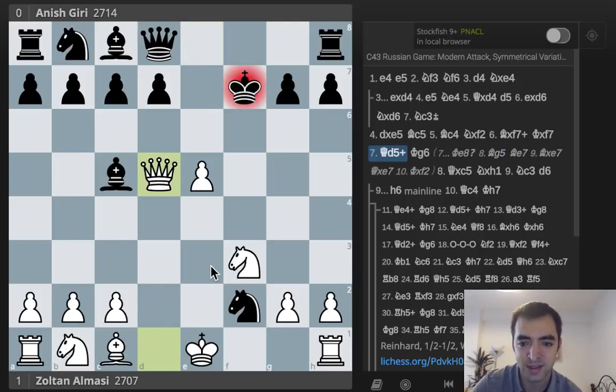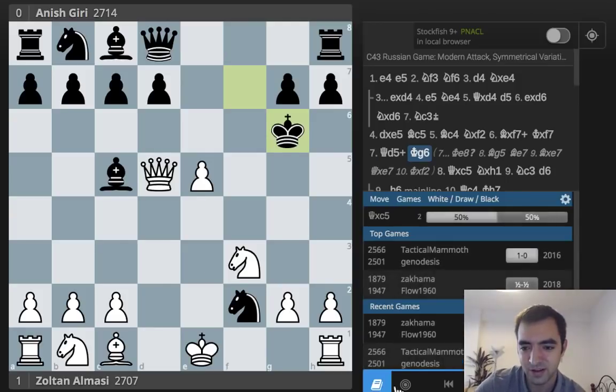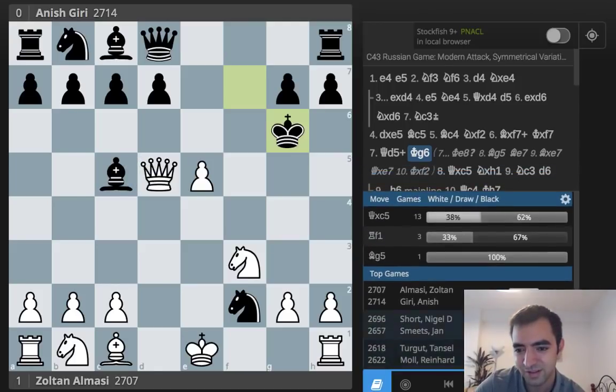Going back to the main line: instead of King to E8, Black plays King G6, which is already looking a bit suspicious, but this position has occurred before. If we check the database, there have been two games on Lichess, and just over a dozen in the master's database. So it's still some sort of theory.